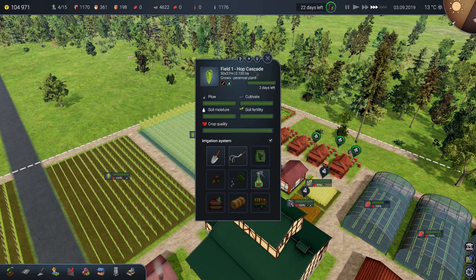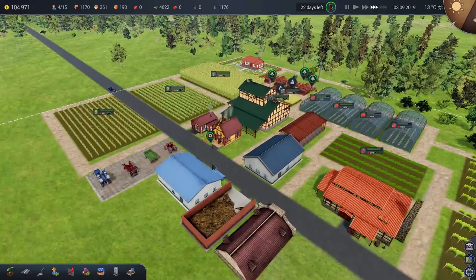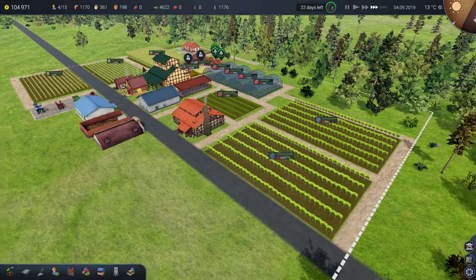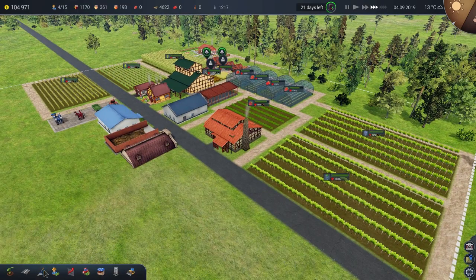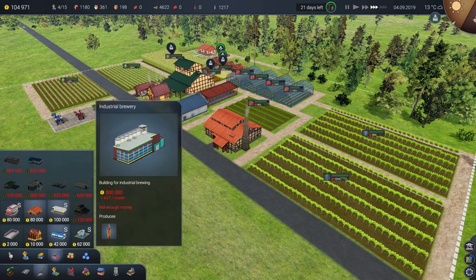The Cascade hops are ready. Of course, there is another building we have not yet constructed that I'd completely forgotten about. If we look in the production buildings, there is the big industrial brewery — it's 300,000 of your monies. It might take us a little while to get there, but I want one of those. That's the final bit of the DLC that I'd completely overlooked.